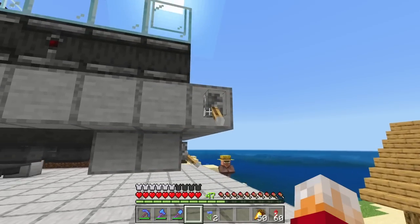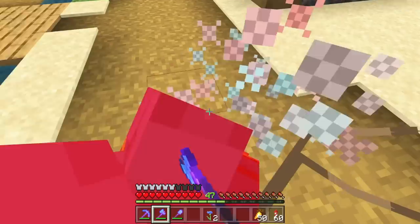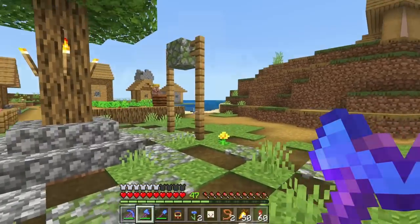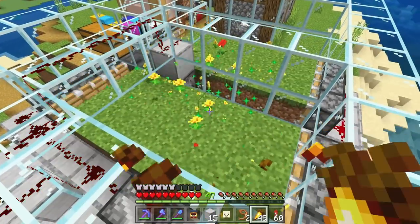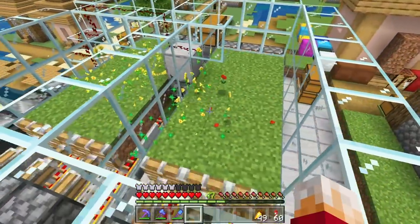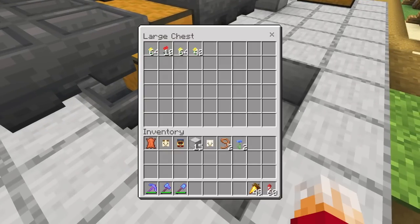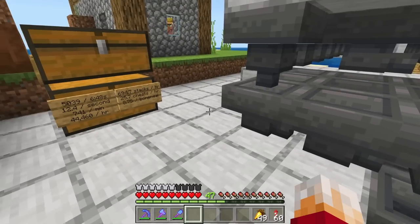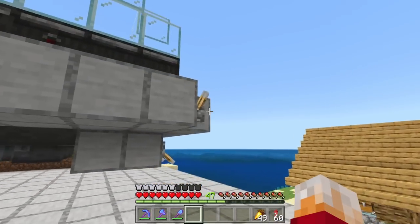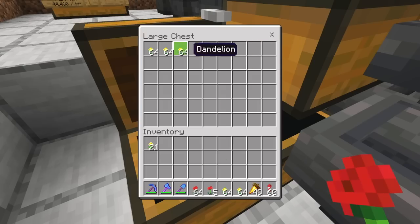I'm going to run this for 30 seconds on yellow flowers and see how many we get. In just 30 seconds, I got nearly six stacks of dandelions plus a couple of poppies as well — which is incredible. I'm also noticing I'm getting some red flowers as well as yellow flowers. I'm getting more yellow than red, but it's odd — maybe it's a mechanic. Either way, in just 30 seconds with really very little effort at all, you're able to create an incredibly powerful, incredibly fast, and quite efficient flower farm.